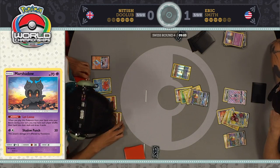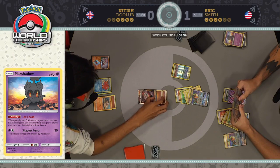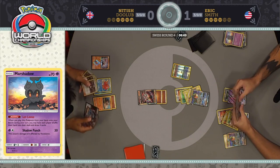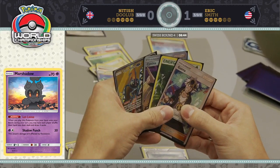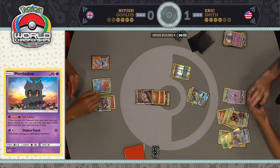Eric is down to three prizes now. Buzzwole GX comes out. Nittish's Abyssal Hand finds Beast Energy. Lycanroc Bloodthirsty Eyes brings up that Rayquaza with no Fighting Fury Belt and only one energy on it. Abyssal Hand draws two more cards — Choice Band and another Octillery, still no Field Blower. With Choice Band and Diancy still in play, it's doing 200 damage.